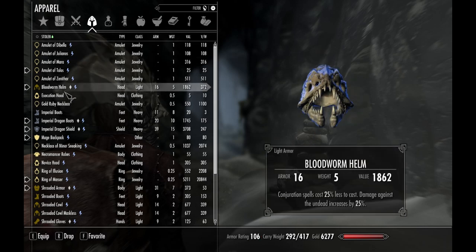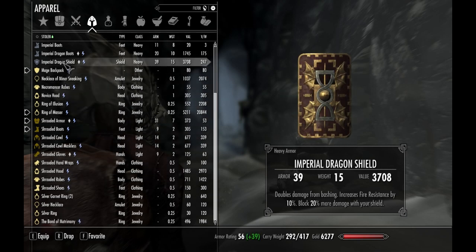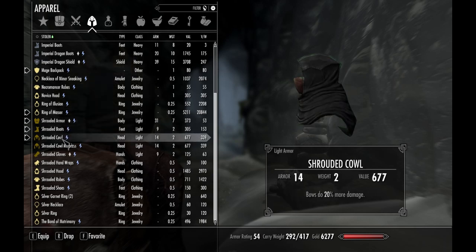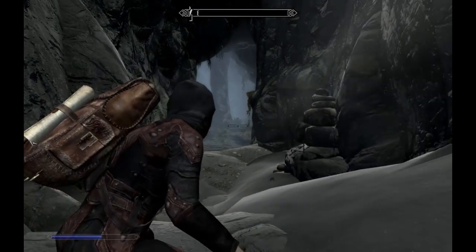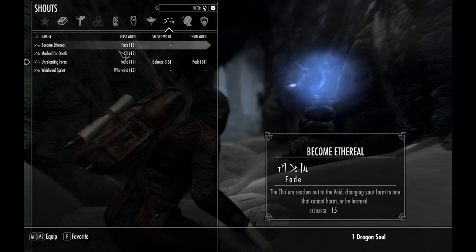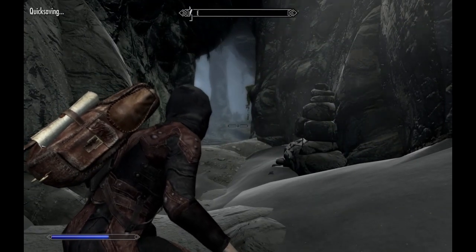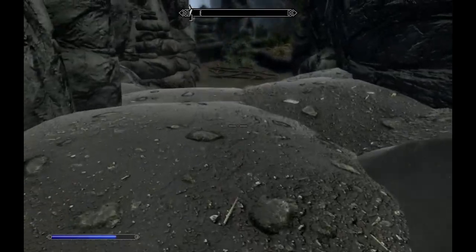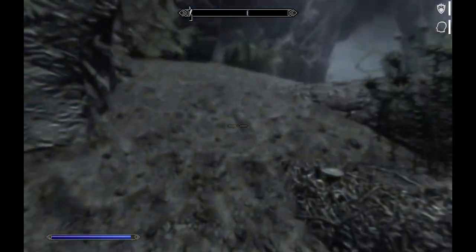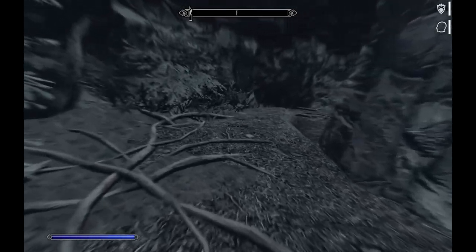I've got my Bloodworm helm. I'm going to put on the shrouded boots, dump the shield because nothing's going to save me now - it's just sneak. Equipping the shrouded cowl and making sure we've got the Embrace of Shadows. Saving with F5 in case we have to restart. Getting ready to become invisible as soon as we detect any enemy.